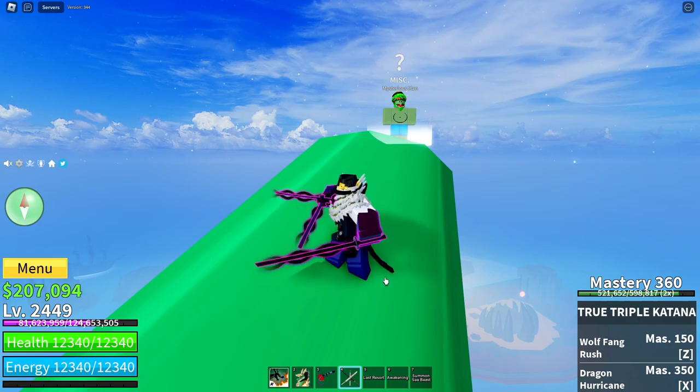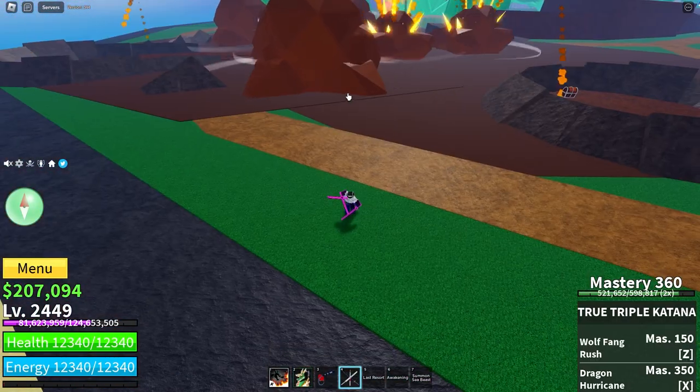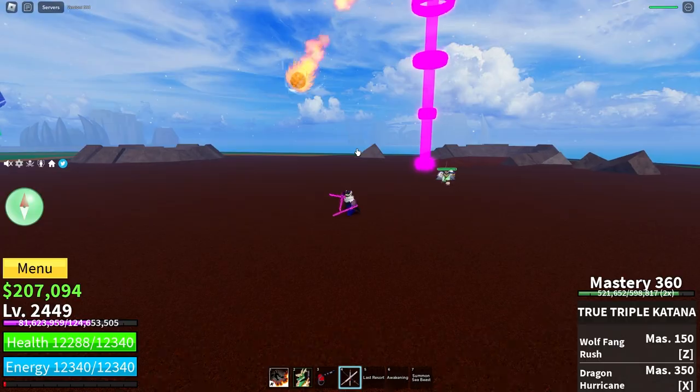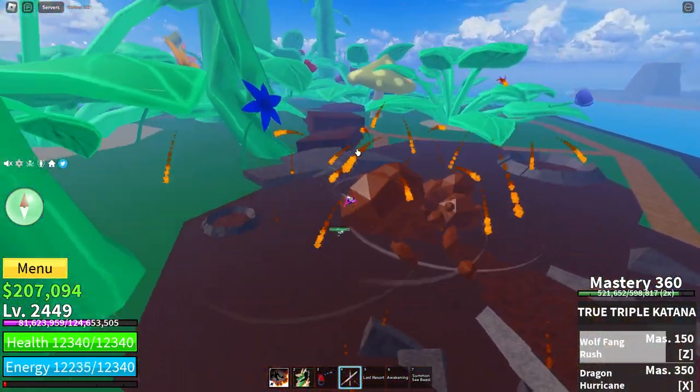Once you have it, the two moves are Wolf Fang Rush at 150 mastery. This is a dash forward that slightly stuns you but stuns the enemy slightly more than you, so you can use it in a combo. It can also be used as a mobility move, even if it isn't the best because of the stun for you at the end.